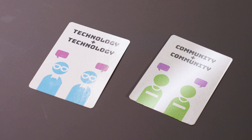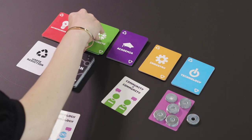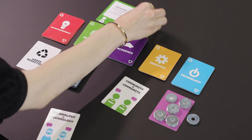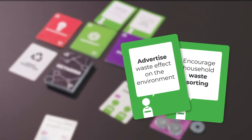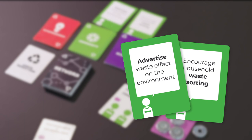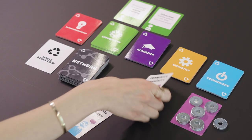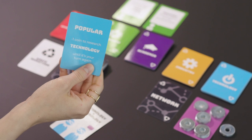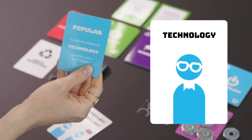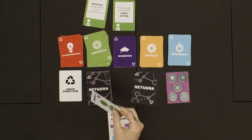Let's do option two: a community round table. We've only used one card, so that costs three coins. And we have two community stakeholders, so we get to turn over two community policy proposal cards. The policies suggested by the community are: advertise waste effects on the environment, and encourage household waste sorting. You must always have two stakeholder cards in your hand — we played one, so we must draw another. And an event card: we've got a popular card. From now until your next turn, any combo that anyone plays that includes a blue stakeholder is one coin cheaper. Congrats! At the start of your next turn, the event card goes into the discard pile — draw another card.